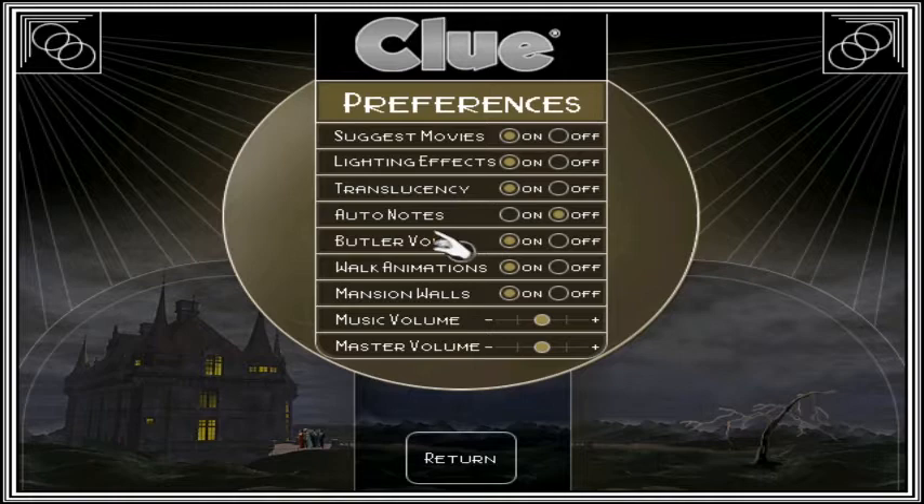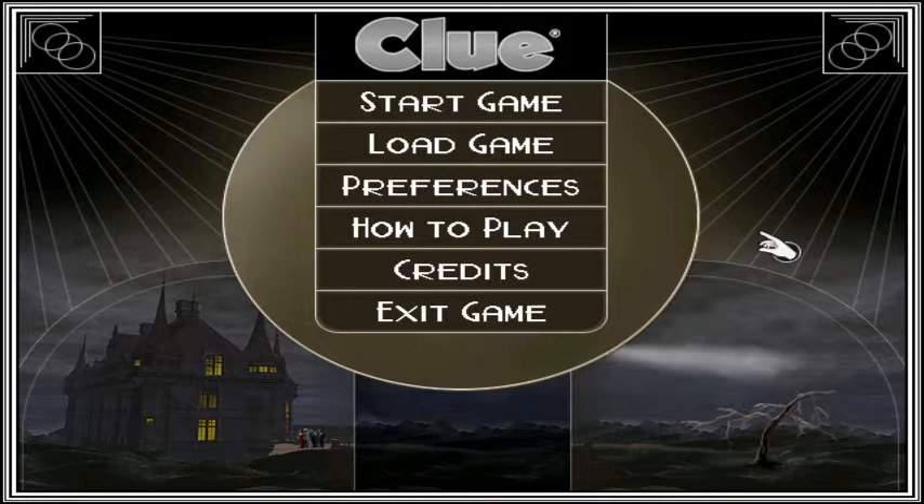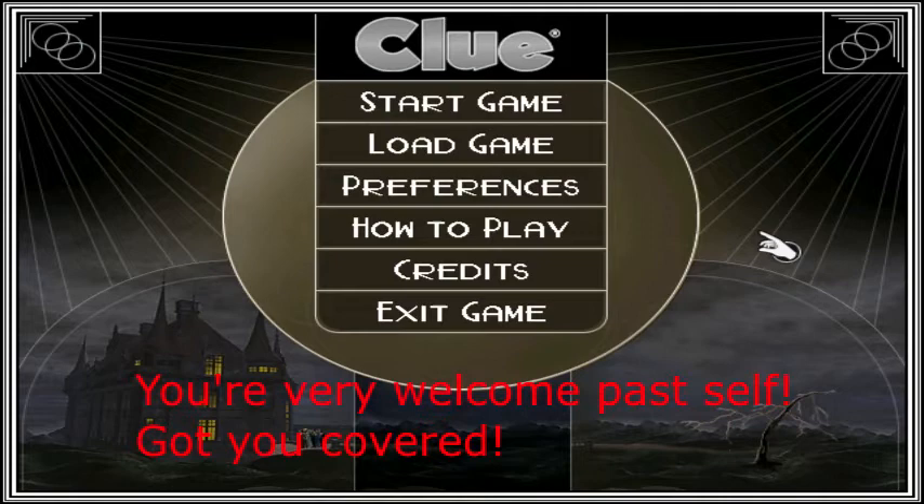Auto Notes I always turn off. You can turn Auto Notes on if you want it to just check stuff off, but it doesn't really deduce things either. The music doesn't seem to work in this version, but the music is so sublime — it's one of the best parts of the game — so I'm going to probably edit it back in post, just put it as a track underneath the actual gameplay. I'd like to thank Future Dead Guy for doing that for us, because without the music it just loses so much atmosphere.